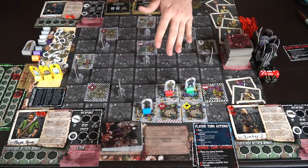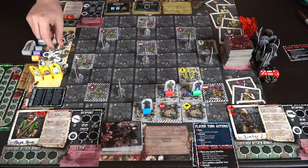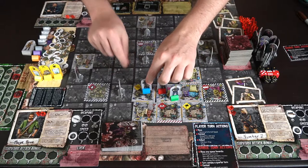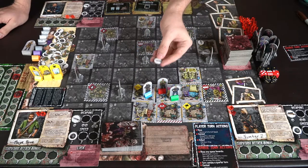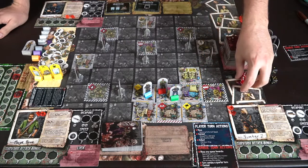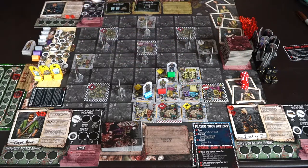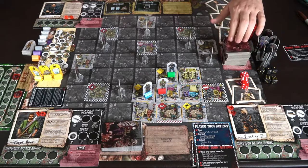The heroes continue on the next round. Major Pain moves one space and finds an ally token, then moves to another space. Number Seven moves and finds a knife, which he picks up — as long as he doesn't already have one on his mat, he gains it for combat. Normally you get one die per weapon, so now he has two dice to roll against zombies. Gordon Ramsay also finds a knife and picks it up, giving him two dice as well.